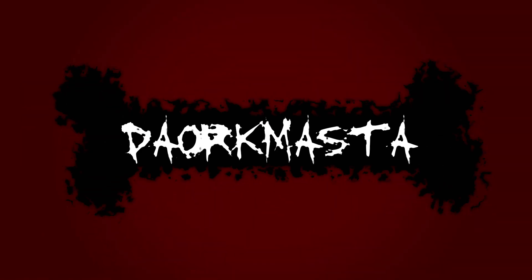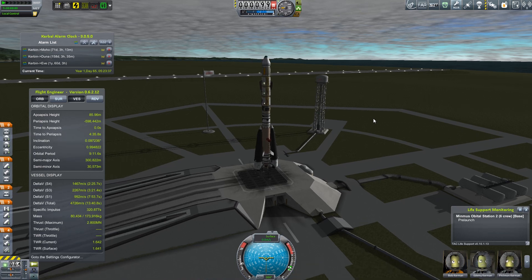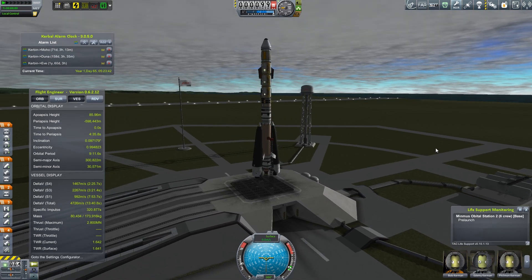Ooh, that was kind of nice. Welcome everyone, this is Dom. Welcome to another episode of Kerbal Realism. Today we bring you the Minmus Orbital Station.